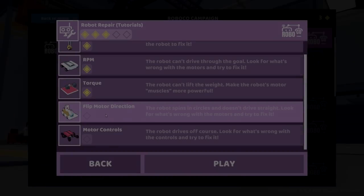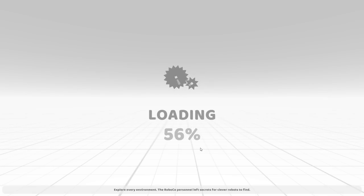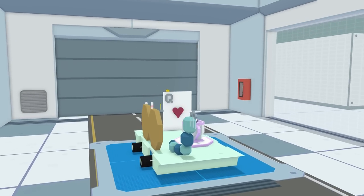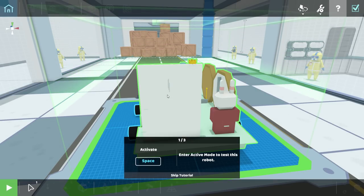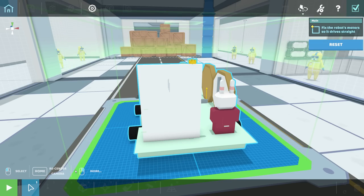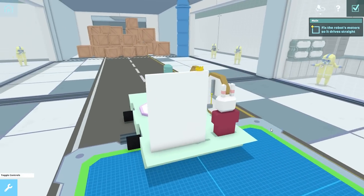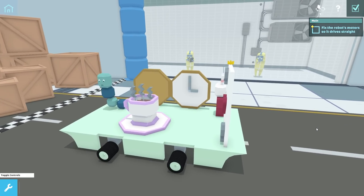Flip motor direction — the robot spins in circles and doesn't drive straight. Obviously these are tutorials, they're relatively easy, but I just wanted to try them out because it's kind of cool that the tutorials are more like a puzzle you have to solve. This is some Alice in Wonderland stuff — you've got a rabbit, the Mad Hatter, the Queen of Hearts. No problem, we just gotta grab some motors, flip them — done. Easy. Look at all the applause!